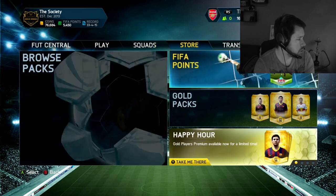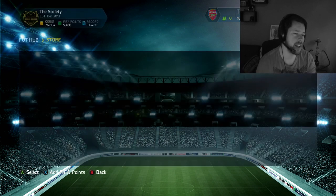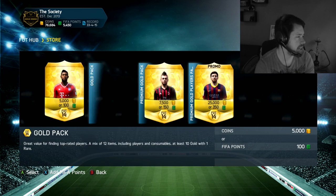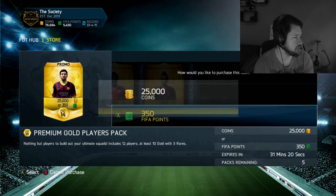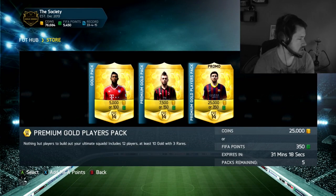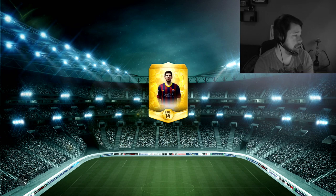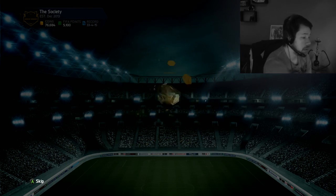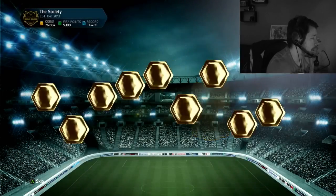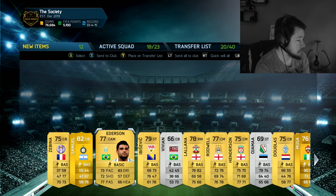Let's go to the store. There's 31 minutes left because EA released the packs 28 minutes late, so it's more like happy half hour rather than happy hour. Here we go with the first pack - we've got Messi on the front of the pack, and what do we get? We get Walter Samuel, who is actually in form this week, so he would have been decent to pick up.